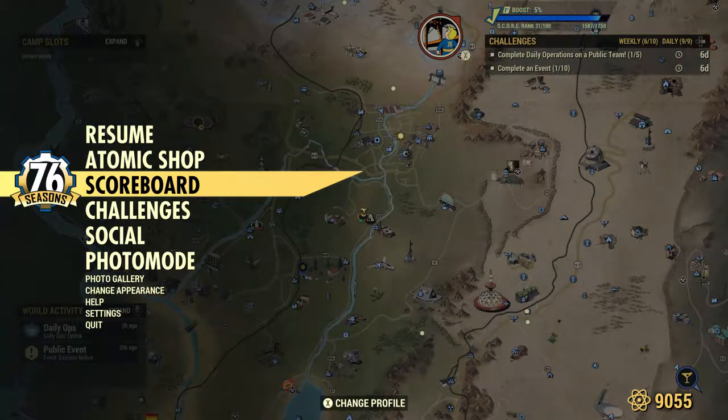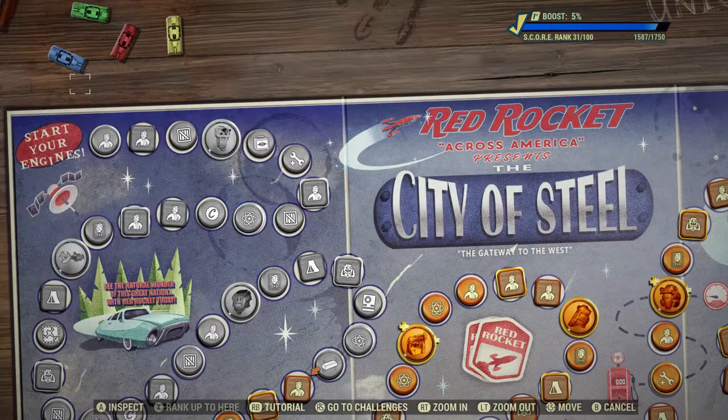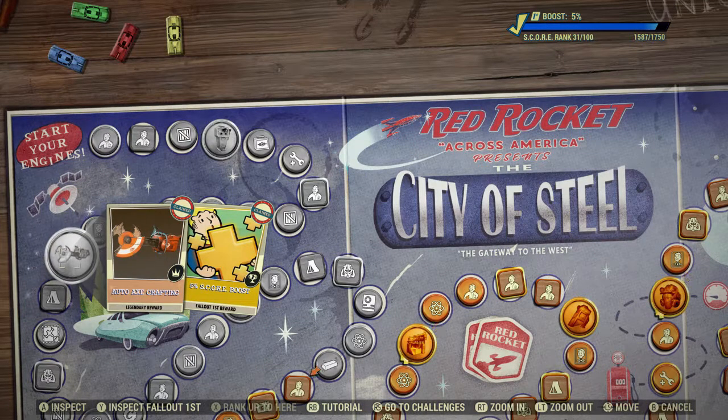Hello and welcome to Jumpin' Johnny Gaming. This video is going to show you how to get the Troglicide Achievement or Trophy for Fallout 76. This was added for the Expedition Pit update that became available in September.